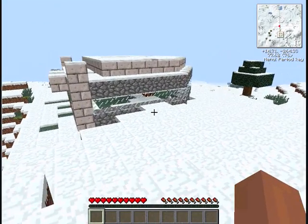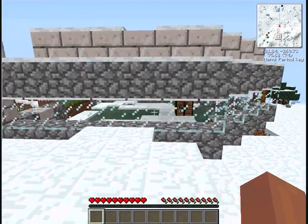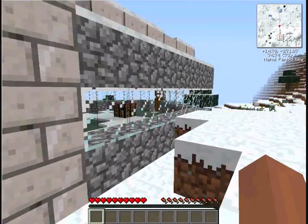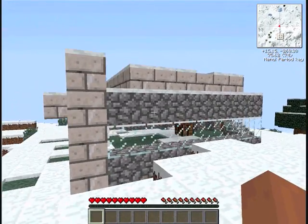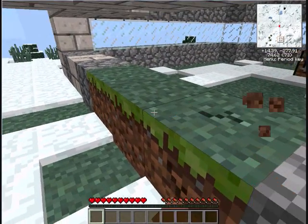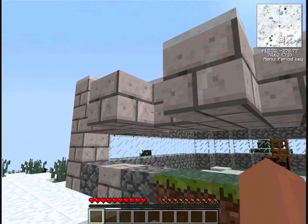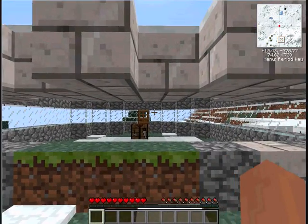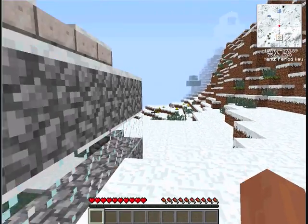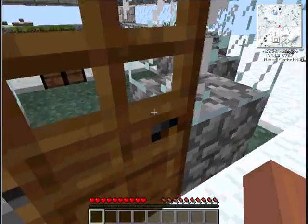So here we are — this is the refinery. I did a bit of work on it, switched it around, put some marble on it so it looks pretty professional. This grass is not going to be here. This tank is going to be coming in these slots here.